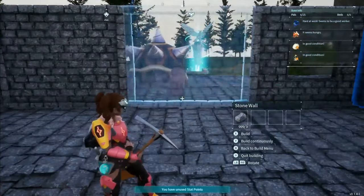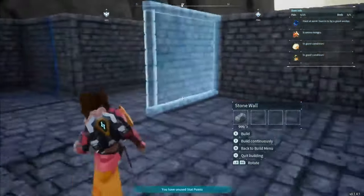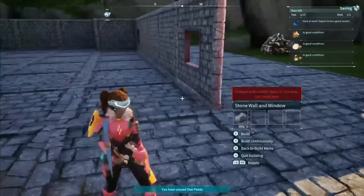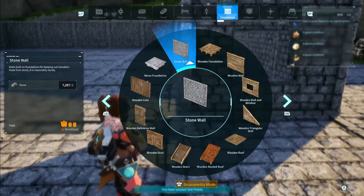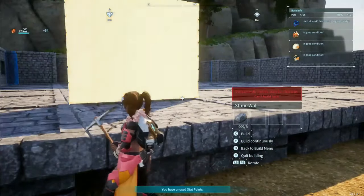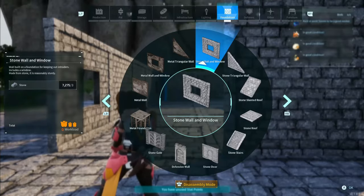I'm going to continue building walls and ignoring Digtoise — he was just wandering around being weird the entire time I was building. I'm going to start on the front structure. I'm going to leave a big open three-space area in the front — I'm kind of going to cover it and I'll show you how I do that later.